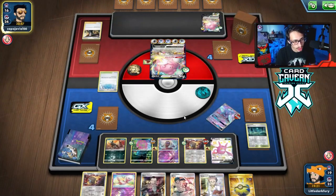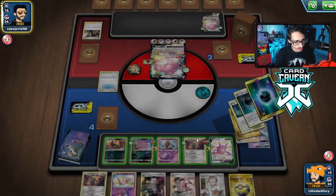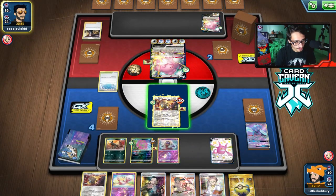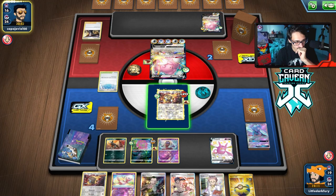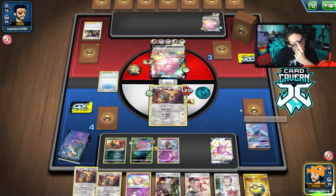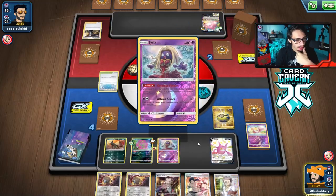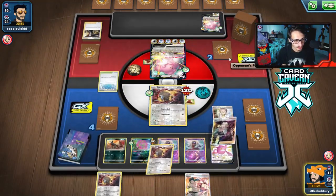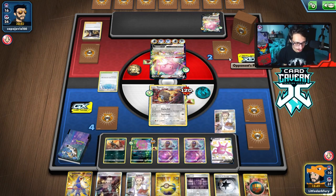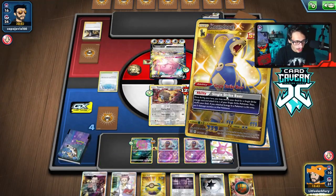Okay, this is bad. We have to kill the Blissey this turn to have a shot of winning the game. They're getting so much stuff. That top deck does nothing for us either, of course. We have to try to kill them this turn if we're going to win. That's our only hope. We can get there — no Switch though. But we do have a KO on Blissey — so there is still a chance.